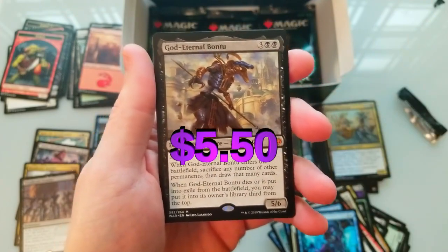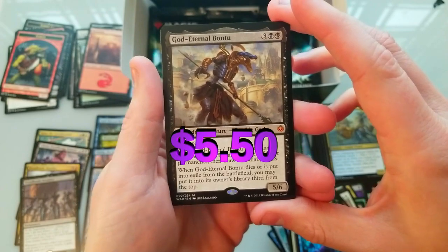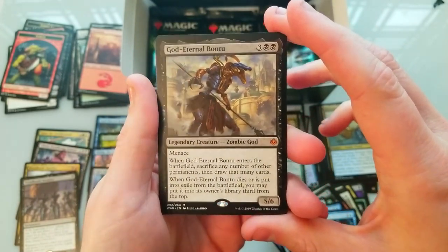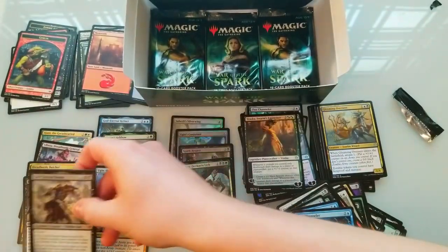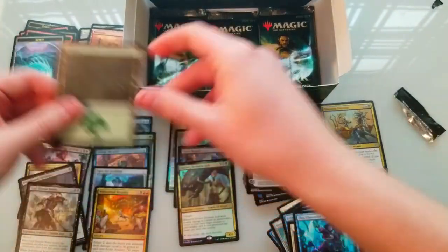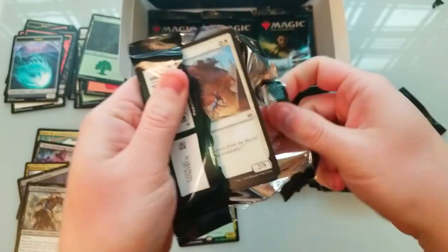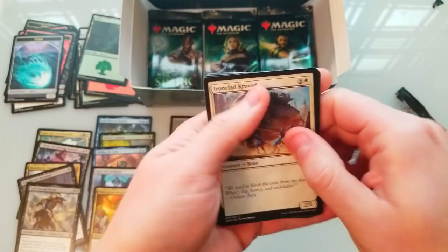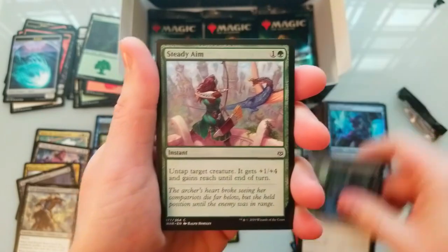Did we pull all of them? We pulled the green, we pulled the white... we didn't get the blue yet, but we just got Bontu — Bond to Zombie God! Oh my gosh. Insane. We're down to our final four packs, so we need to find what we need to find now, or it ain't gonna happen.